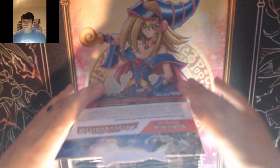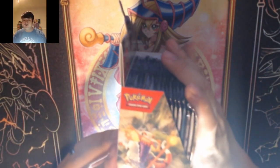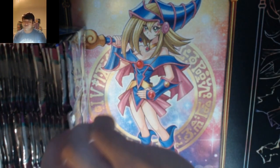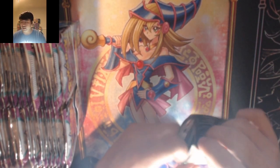So without further ado, this is what the box looks like. After you put it together you can see the pack art — there are five booster art packs. I'm going to go left to right instead of the coin flip I used to do, and let's just get started.